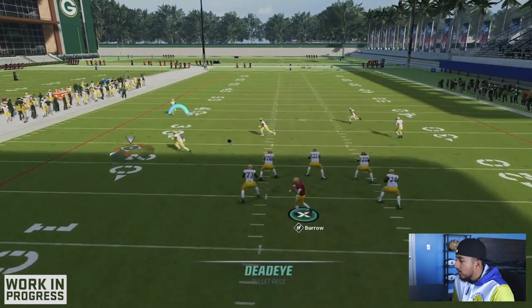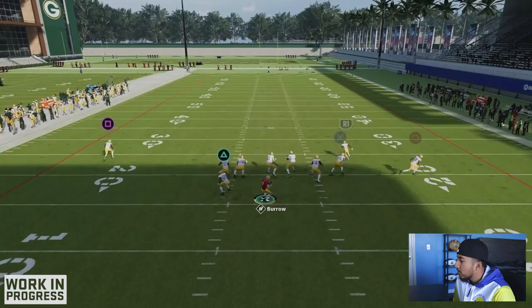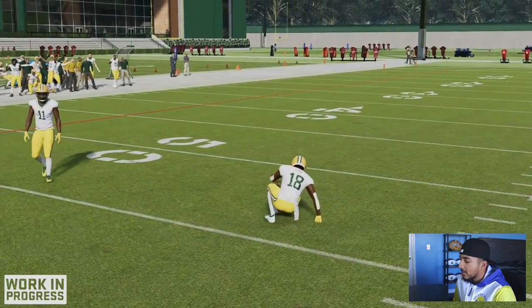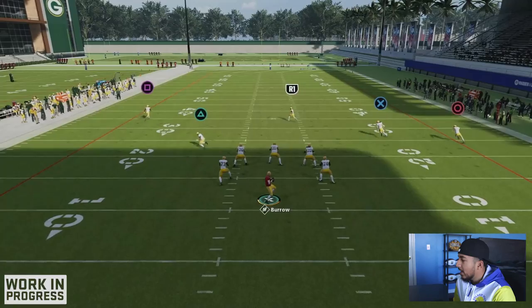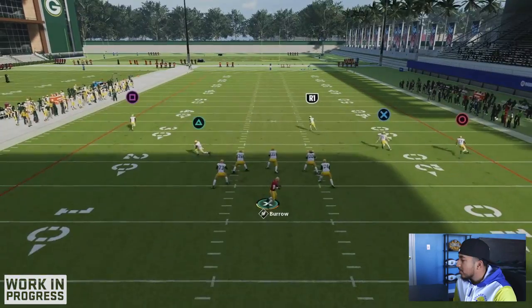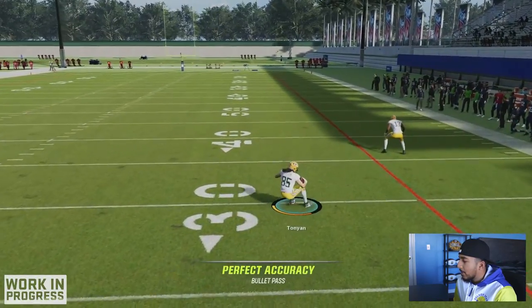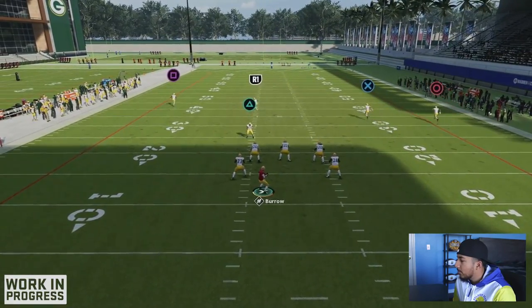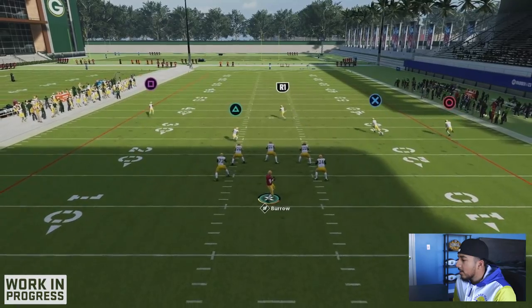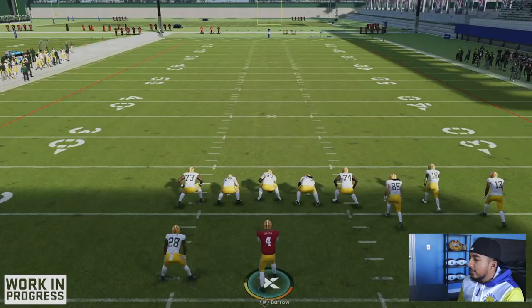This is Burrow's release. We're going to throw underneath and yeah, that's a nasty wind-up for an underneath pass. Keep in mind he does not have Slinger or Pass Lead Elite — I think it's Set Feet Lead, so always keep that in mind. It's not bad though. The intermediate throw looks solid. Definitely when he gets Slinger or Pass Lead Elite, or maybe even both, he'll be a good option. But for me, I have A-Rod and Josh Allen in mind for later in the year when we get those nice 99 overall cards.